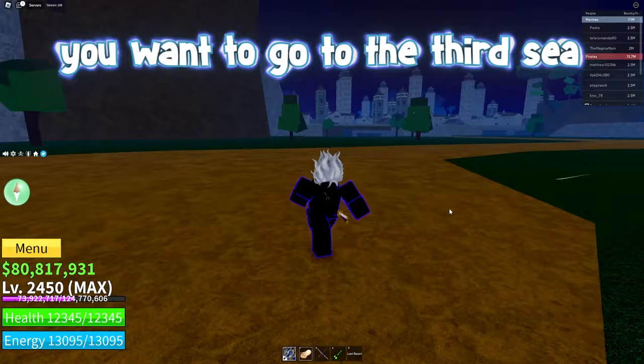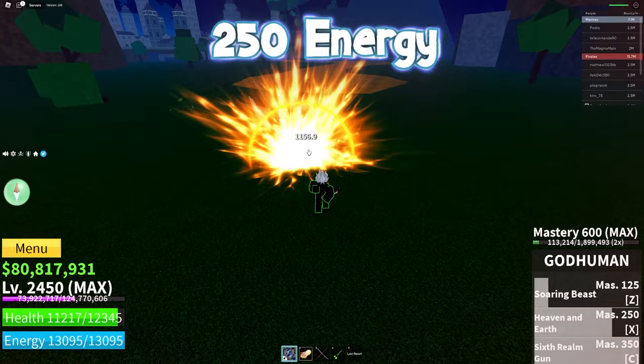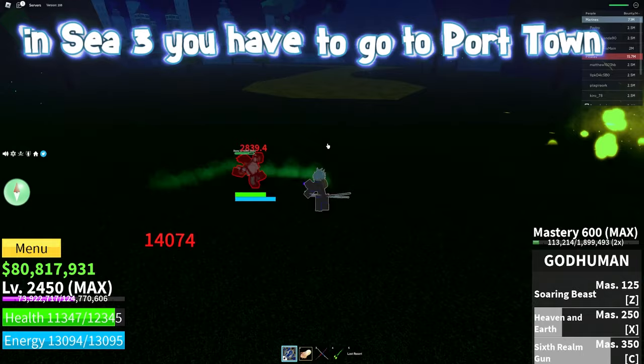First of all, you want to go to the third sea. This item gives 130% more movement speed, 10% faster health regeneration, 250 energy, and 250 health.